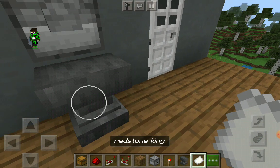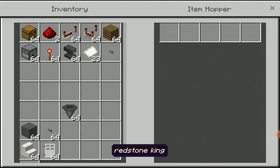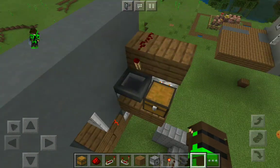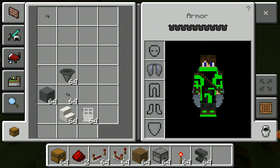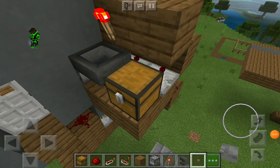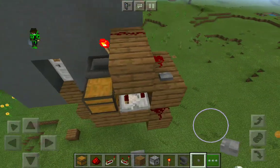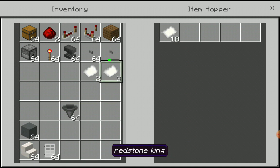Now you have 23 key cards — 18 go right here. Oh, I forgot — I have to place a button right here. Sorry about that. So your 18 key cards go in, and now separate the remaining key cards into groups of four, and you should have one left over.